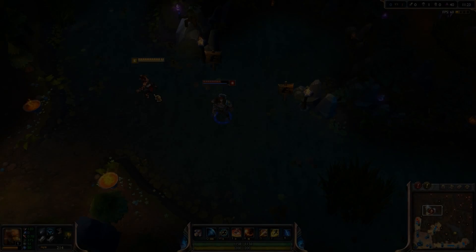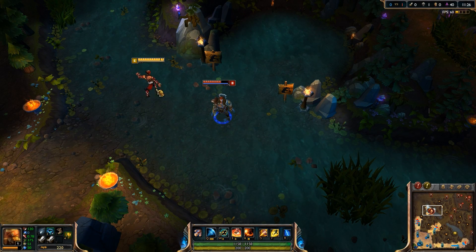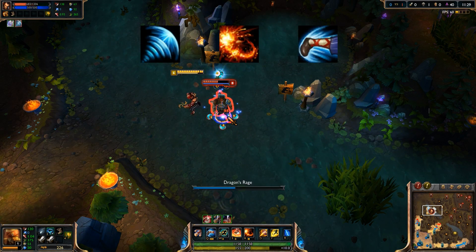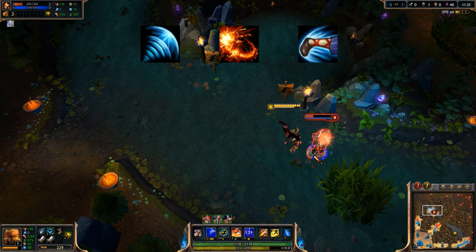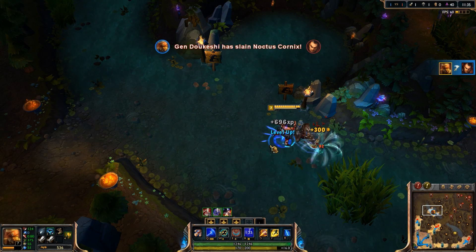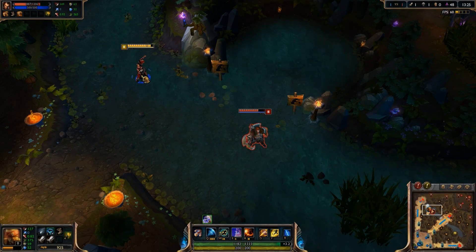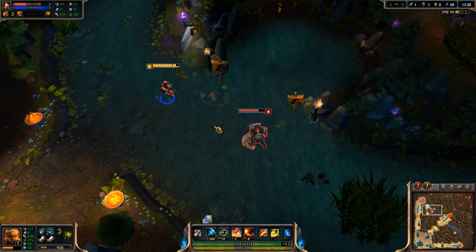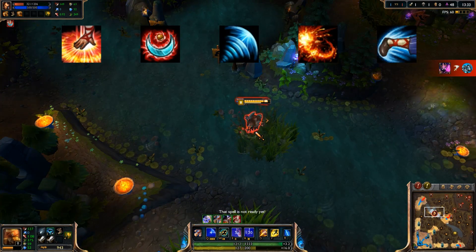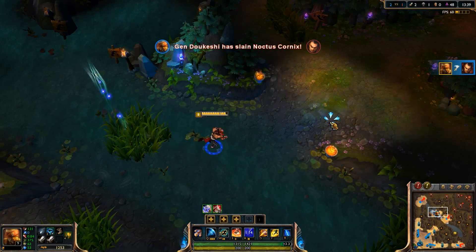There are a number of key combinations you should memorize when playing as Lee Sin. The first, your easiest high damage combo, is Q-R-Q. Target them with Sonic Wave, knock them away with Dragon's Rage, and follow afterwards with Resonating Strike. Since Dragon's Rage deals tons of damage, your Resonating Strike will be massively improved as it increases based on their missing health. If at all possible, knock them back towards your tower for some extra damage. Add in Tempest and Cripple before that combo if you can — the crippling slow will make your Sonic Wave much easier to hit, and more damage is always good.